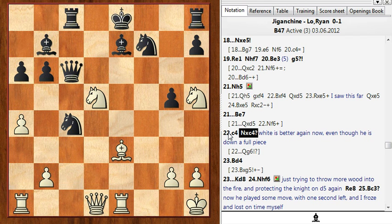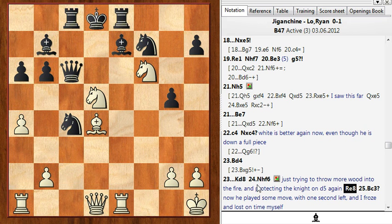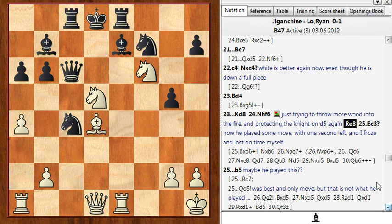He could have just consolidated with queen to g6, but instead he played knight here. I could have taken on g5 which was winning with the bishop — instead I went bishop to d4, which is still pretty good. He had to move the king away because otherwise I was just coming and checkmating him. I played for complications again because we're both very low on time, and I played knight to f6. It's funny how that knight made such a long trip all the way to f6. He defended with rook e8, and I went bishop to c3.